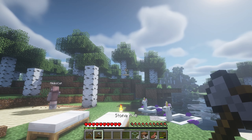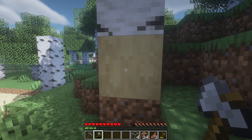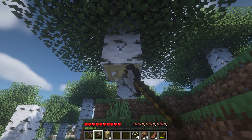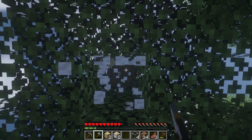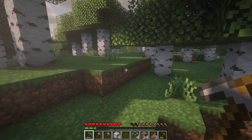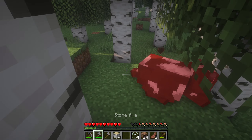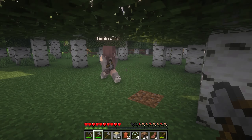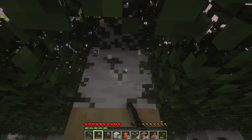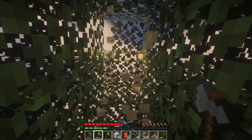Stripped birch might work — I forget how you make it though. You just right-click it with an axe. Would that look good? I don't know, put some of it down and find out. I went out to the forest. Can I cut down trees with you? I need stripped versions, so stripping it and then breaking it seems like a good process.